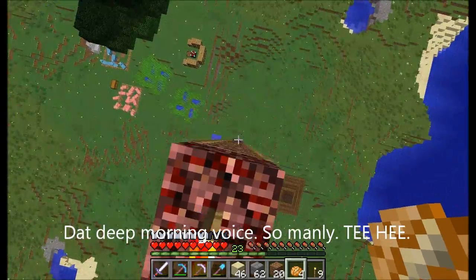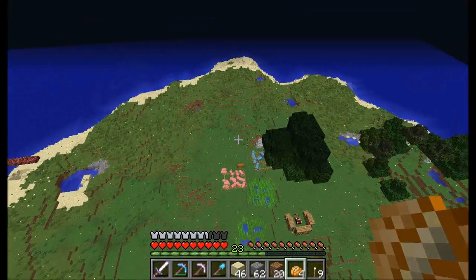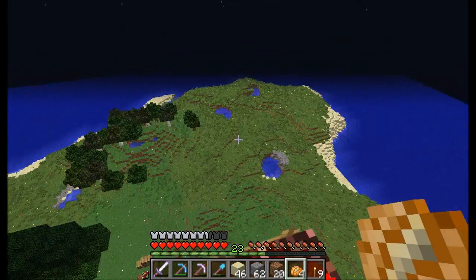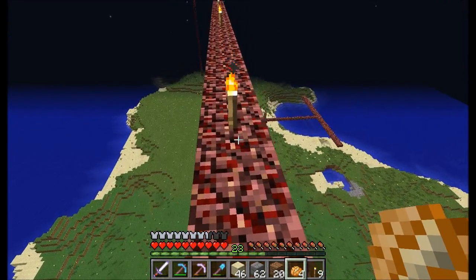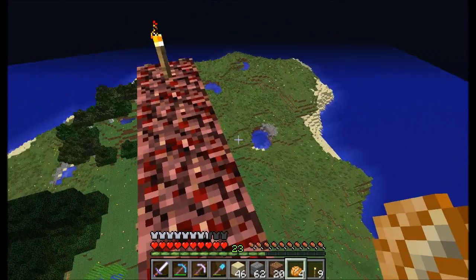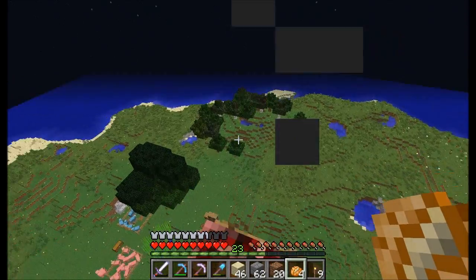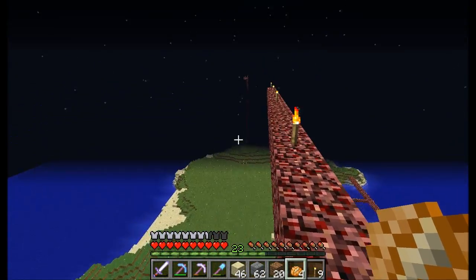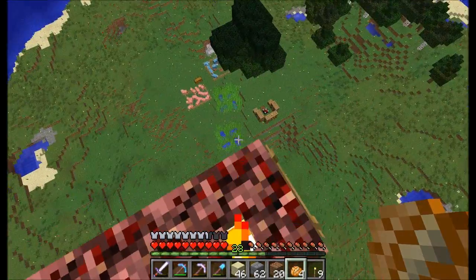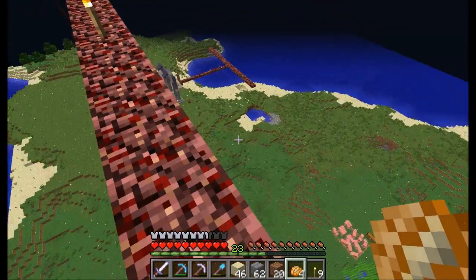So this is the island that we came out of — the portal's down there. I did a lot of work since the first episode, didn't get a chance to record but I really wanted to play. So what I did was take down all of the trees except for here — this is my tree farm. There are some more trees all the way down there, and then I smelted all of it to make charcoal to light up the entire island.